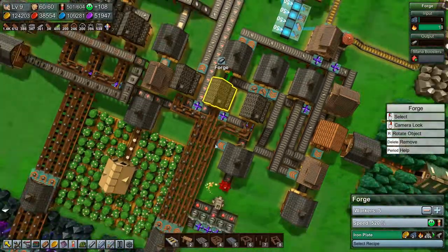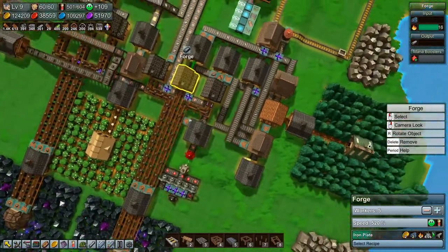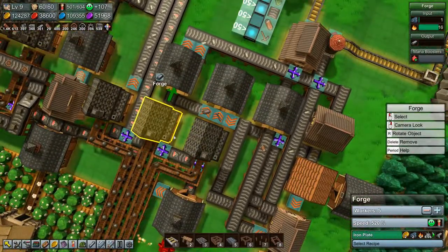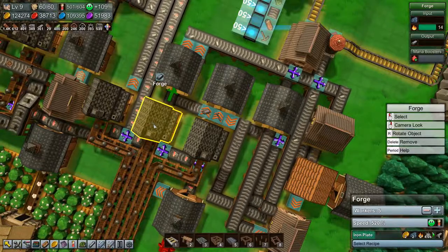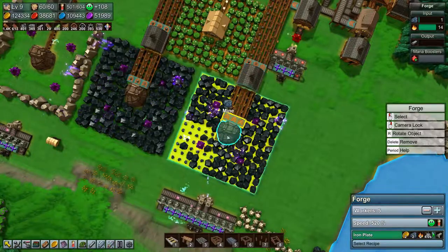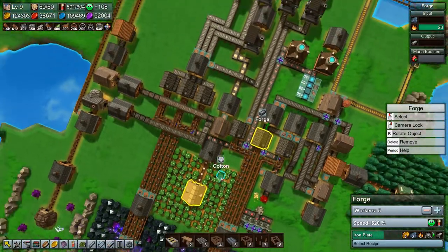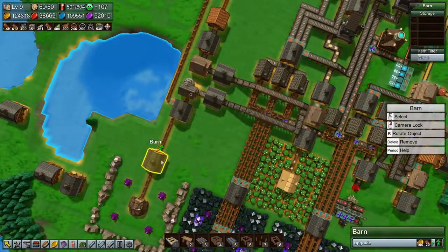So we're actually not giving this forge enough to work with. Actually not giving that forge enough to work with. And this mine is going full tilt — so that's a little frustrating to be honest.